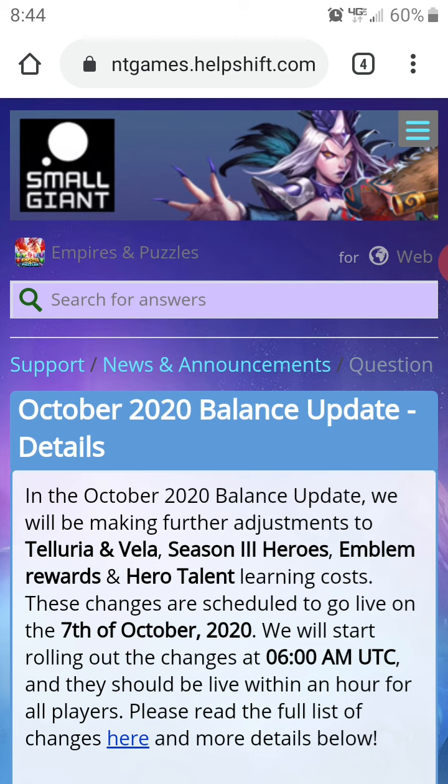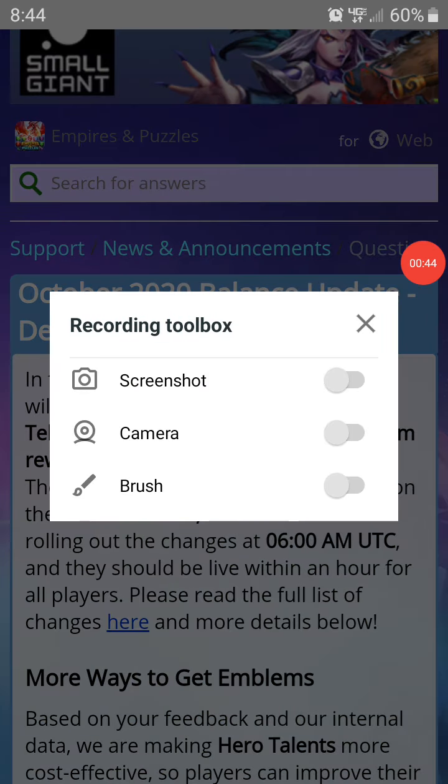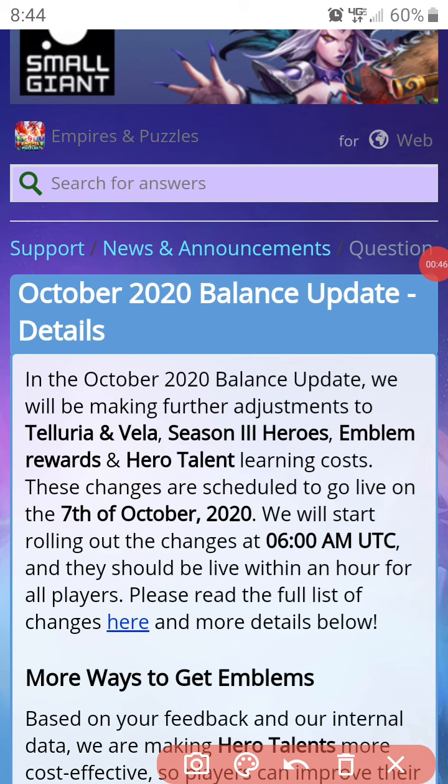Here I am on the SmallGiantGames website in the forums where they are rolling out the October 2020 balance updates. Today it is October 5th, 8:44am in California. They are going to roll out these updates at 6am UTC on October 7th, which translates into 11pm on October 5th for me in California.